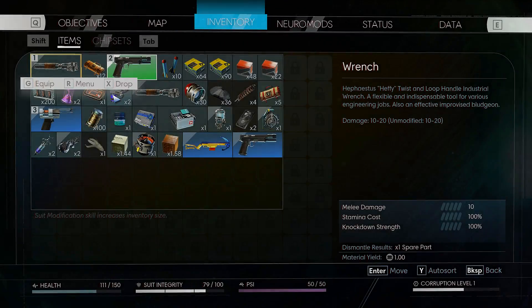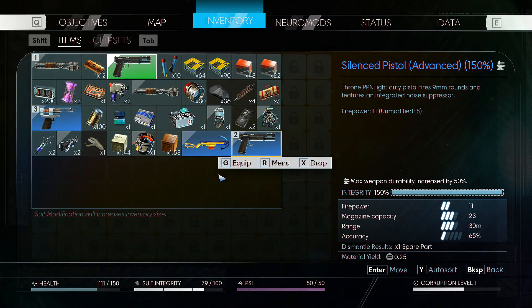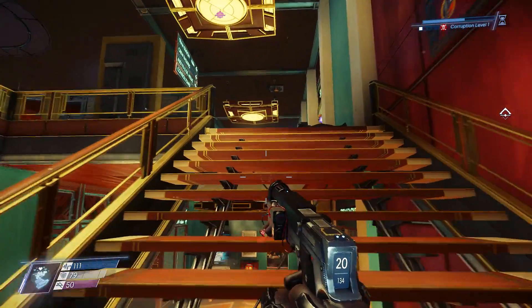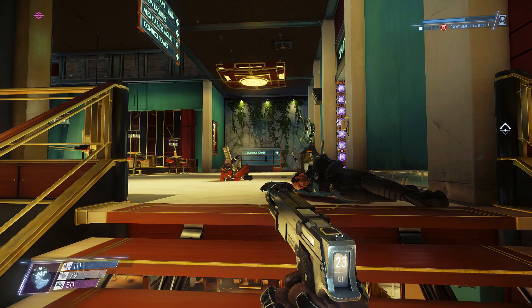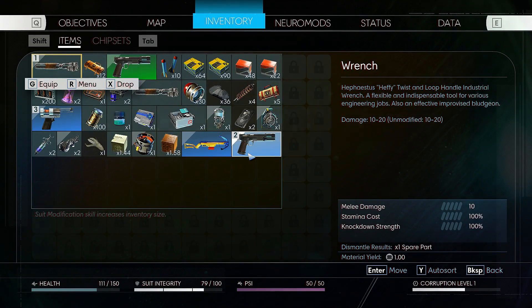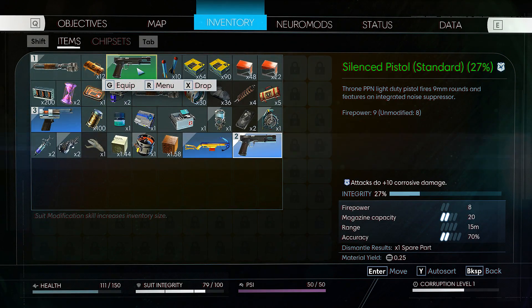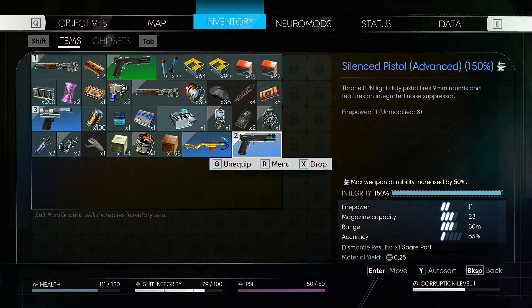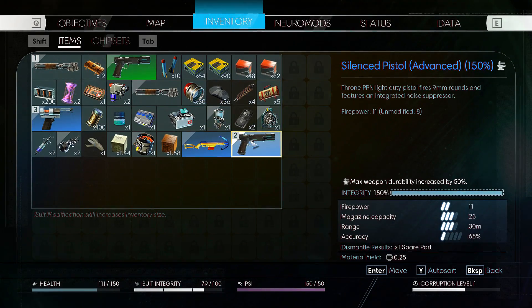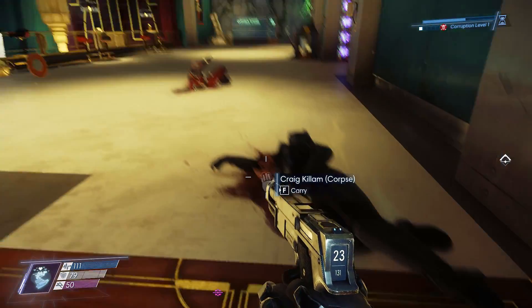We've got a blue pistol that we unlocked — let's put that on number 2 now. Wait, why does this one have those cool little things on the side? Magazine accuracy, integrity 150%, max weapon — this one's got better firepower but the other one just has those cool little things on the side.